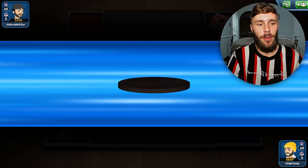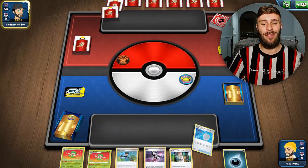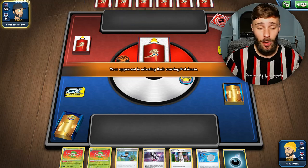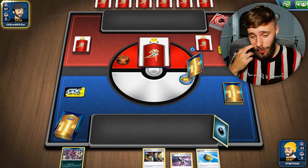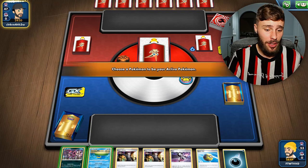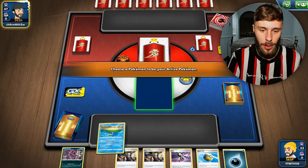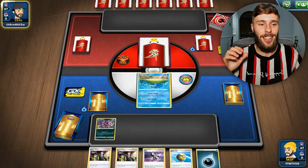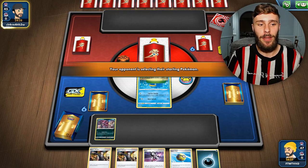Game two. With the idea of Path to the Peak, I'm definitely contemplating putting it in the deck, but I'm not sure yet. It'd be good to stop the likes of Crobat and a lot of these top-tier decks that rely on abilities, but a lot of top-tier decks are using the Inteleon engine, and that isn't interrupted by Path to the Peak. I don't know if it's worth cutting out what I have in this deck for it just yet, because we could be getting rid of a lot of consistency.